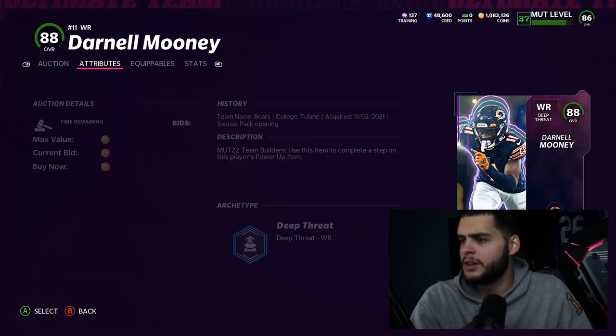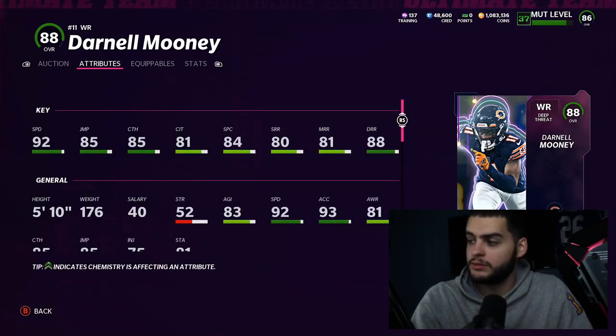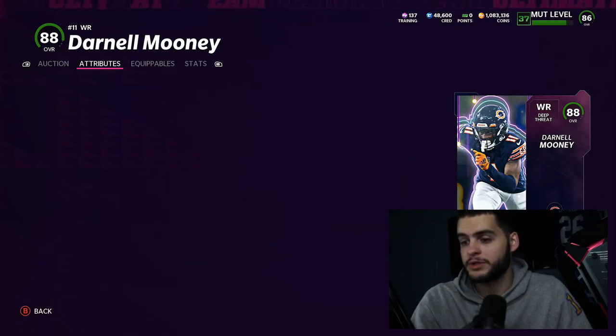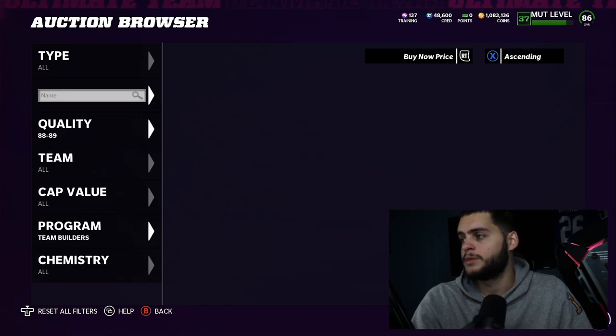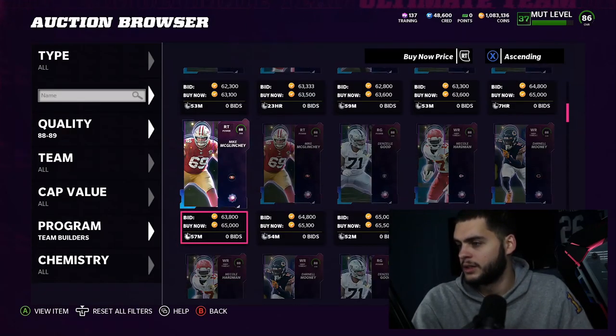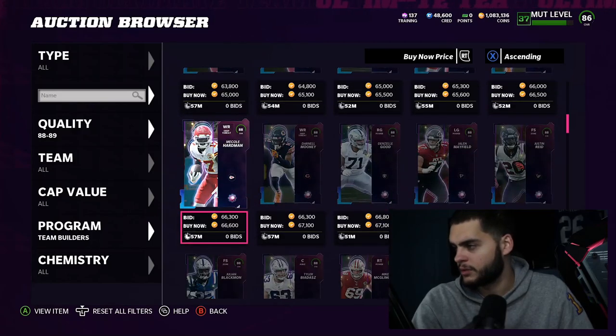Darnell Mooney — 92 speed powered up again, deep route running 89. Similar on a Chicago Bears theme team he's going to be just as good if not better than McCall Hardman, so that's pretty interesting. I'm surprised he's the same speed as McCall — he's fast, but I didn't think he was McCall fast.